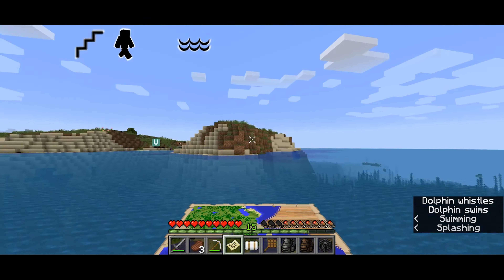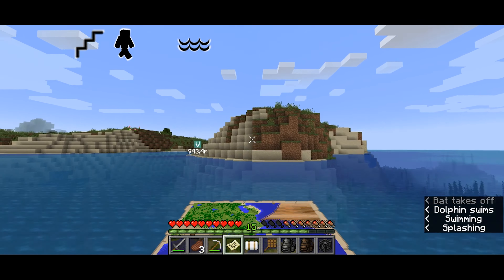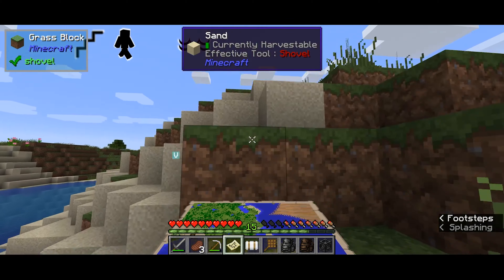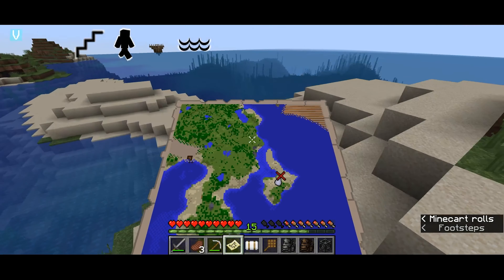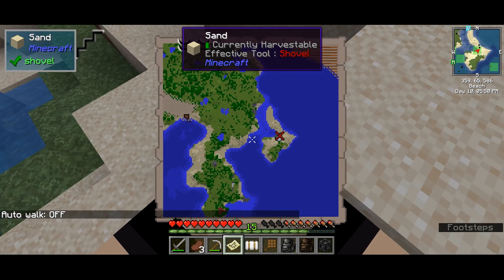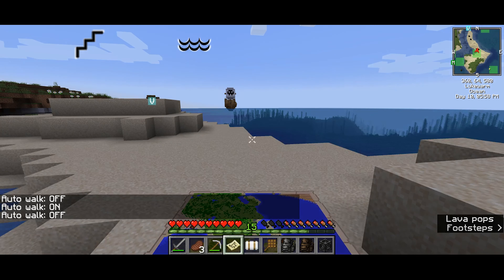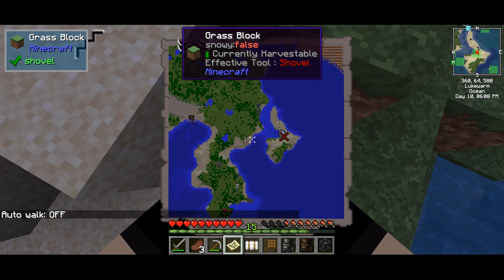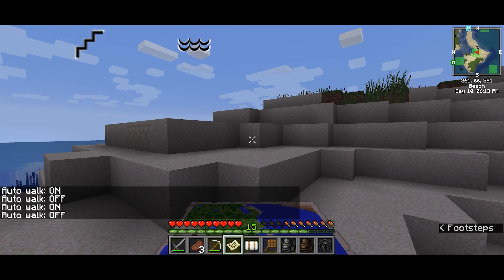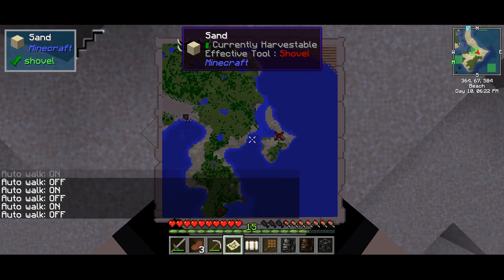A tip that I have for buried treasure is that the treasure will always be under harvestable blocks — by hand. So you don't need a pickaxe or anything to find the buried treasure. All you really need is a shovel, or just your hands.